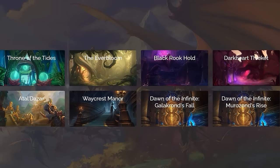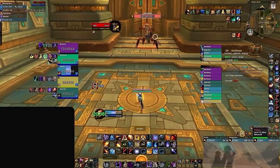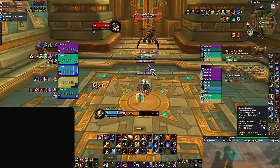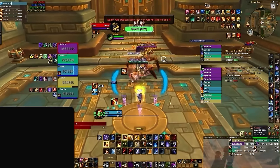First we'll kick things off with Atal'Dazar, where the 30 minute timer allows us to have 3 uses of bloodlust if we use it early on. It's crucial we have bloodlust available for the last boss, Yazma, due to how difficult it can be on both affixes. So by using our first bloodlust early on, we will be able to have it back for Yazma, as well as have it available in the middle of the dungeon for speed.